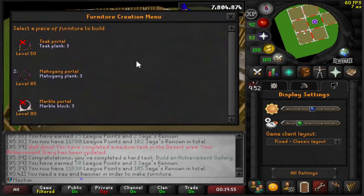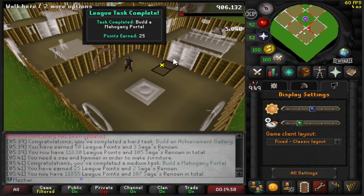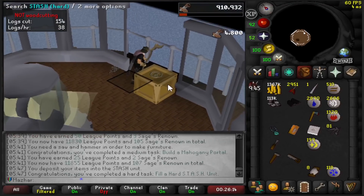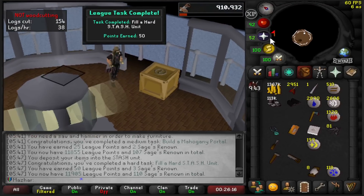I'm going to go build a Mahogany Portal in my house — another decent amount of points: 25. I can build a Stash Unit and this should be another task: 50 elite points.